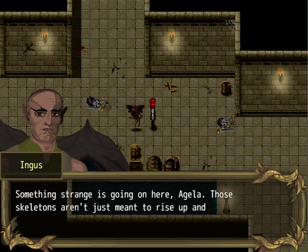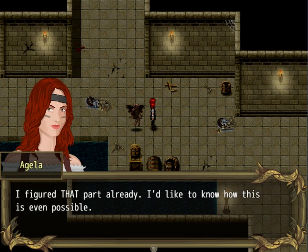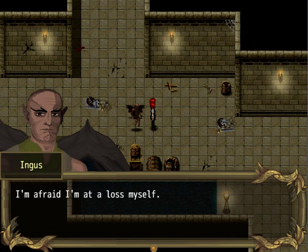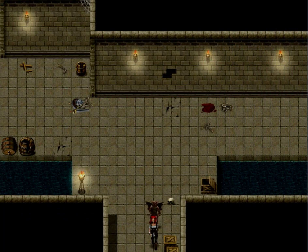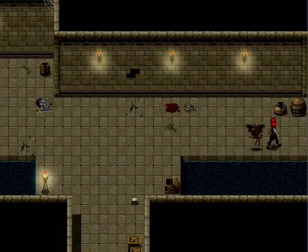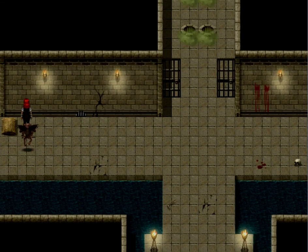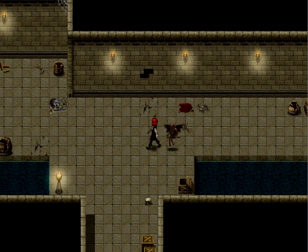Something strange is going on here. Those skeletons aren't just meant to rise up and attack us — I figured that part already. I'd like to know how this is even possible. I'm afraid I'm at a loss myself. We are dealing with a cultist, so necromancy isn't totally out of the question. There are more guys over there. Yeah, we're not going that way — I may as well just take my chance with the skeletons.